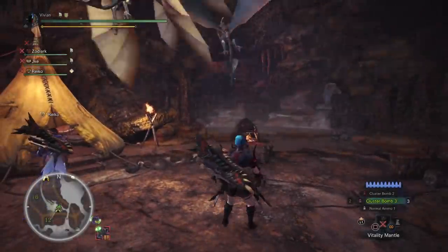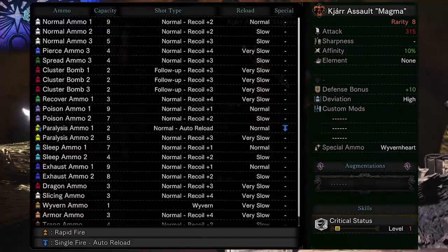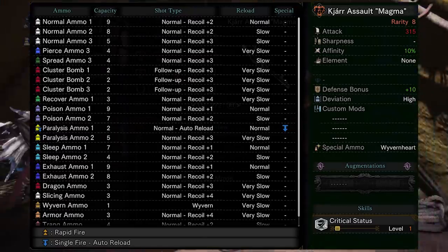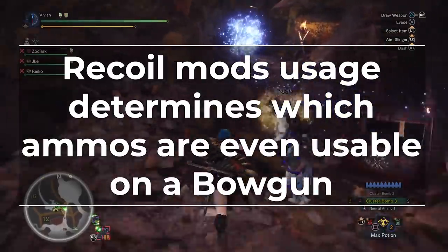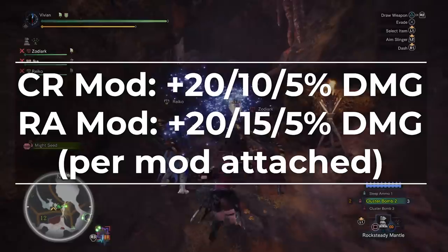Bowguns in Monster Hunter World are unique because each gun doesn't just have damage stats — they also have ammo stats. These ammo stats first and foremost determine which gun is meta for each ammo type, not the base attack and affinity stats. More ammo capacity means more damage uptime, faster reloads means less downtime, and lower recoil means faster fire rate which means more DPS. Alongside that, we have mods which can change your guns so drastically that they allow certain playstyles to exist, and every gun combines these factors in a different way.